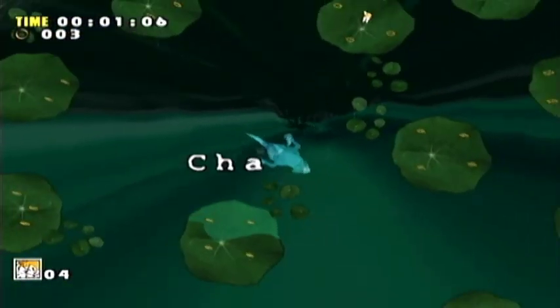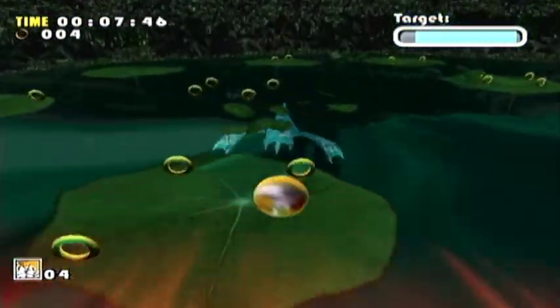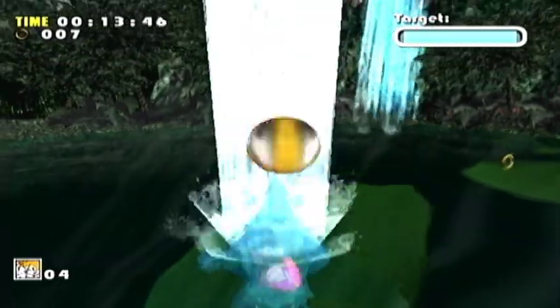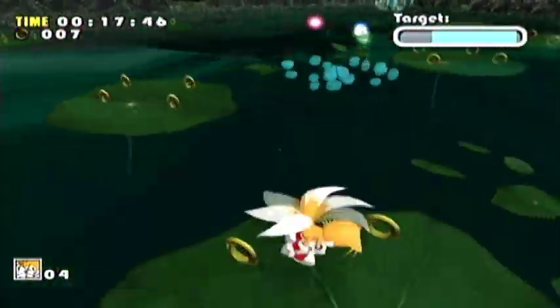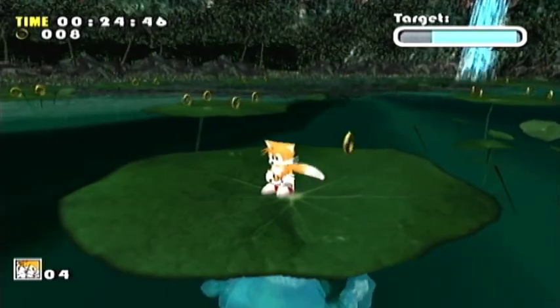Alright guys, you all know this fight — Chaos 4. I was hoping I actually got the number right there. You guys all know this; you saw me do it with Sonic. Chaos has got three attacks: he's got his bouncing ball attack, he's got his tail swerving attack, and he's supposed to have his lily pad attack, but obviously that doesn't work on the Dreamcast version for whatever reason, so you can just stand on a lily pad.